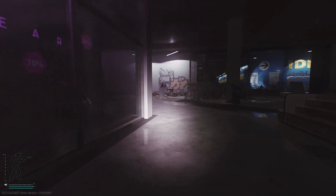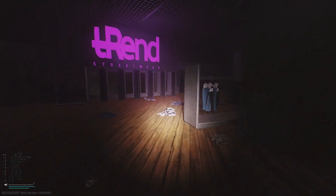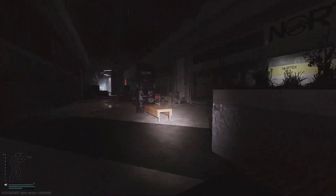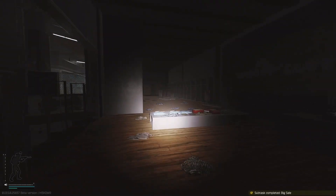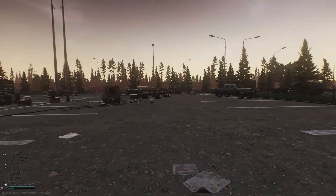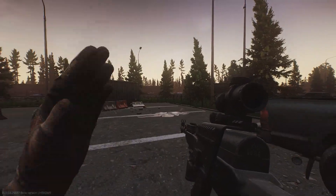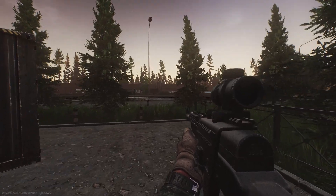My biggest question that I can't answer personally yet is: can you attach both a helmet light and a face shield at the same time? If you can't, that honestly wouldn't surprise me. But if you can, I see new opportunities for helmets to become even more effective than they currently are. Let me know in the comments what your thoughts on attachable lights to helmets are, and be sure to subscribe for more videos about the newest additions to Tarkov as they enter the game.